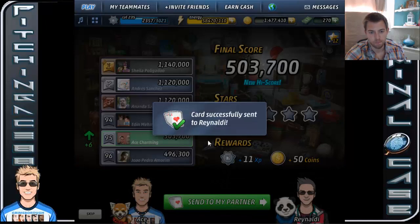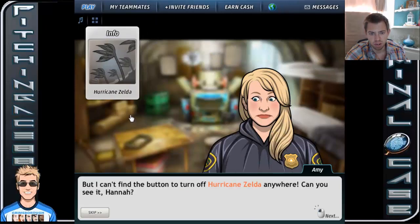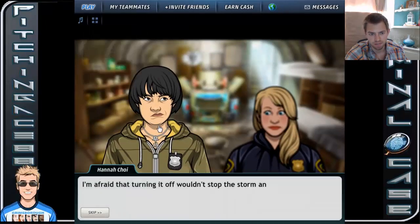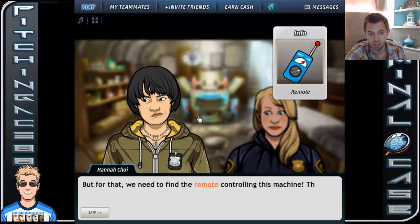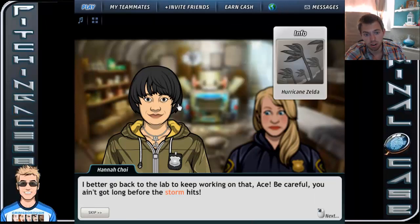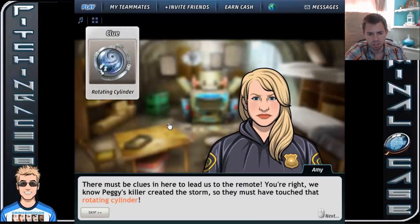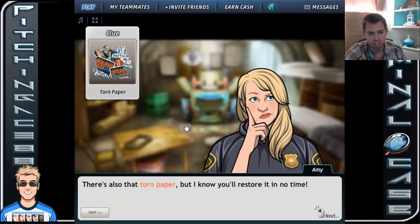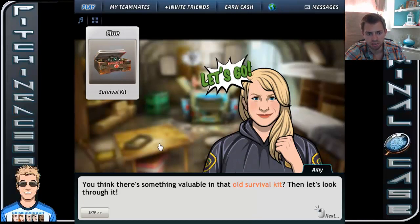You found the weather machine, Ace? But I can't find the button to turn off Hurricane Zelda anywhere. Turning it off wouldn't stop the storm anyway — we need to change the nature of the signal for it to destroy Hurricane Zelda. For that, we need to find the remote controlling this machine. The killer is controlling the storm from a distance, and this remote is the only thing that can stop it. We know Peggy's killer created the storm, so they must have touched that rotating cylinder. There's also that torn paper.